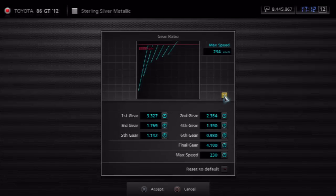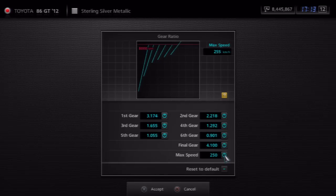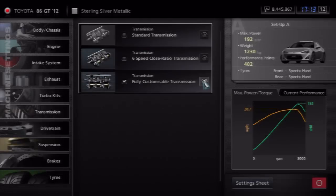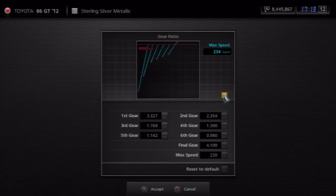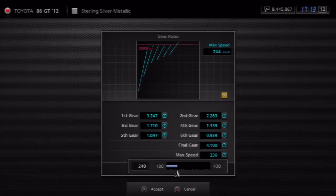What I do here is I mess around with the max speed, which as you can see at the top of the screen, it already adjusts all of the gears. It's already in close ratio transmission, but it adjusts all of the gears itself — you don't have to go individually to every single gear and adjust it. So if I bring this up to about 250, which is what I usually do, it's still pretty close ratio — every single one of them is pretty close to the 6-speed close ratio transmission. It's just brought up the top speed from 234 to 254–255 kilometers an hour. So that's pretty much all that does.